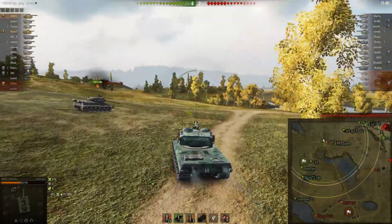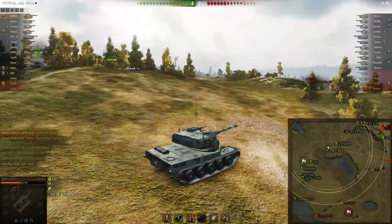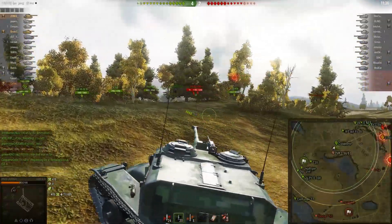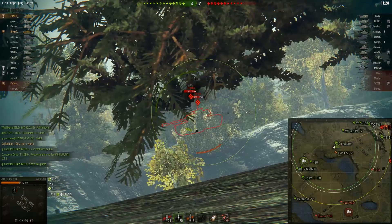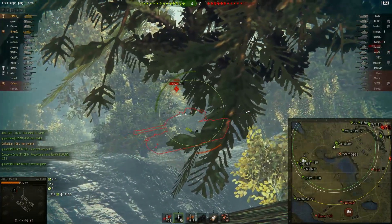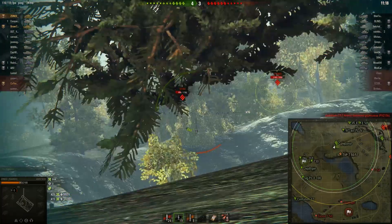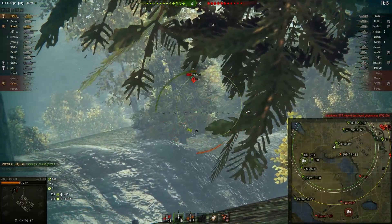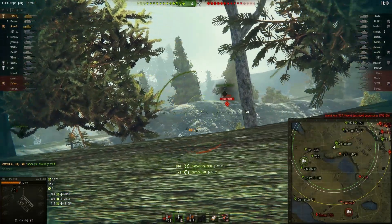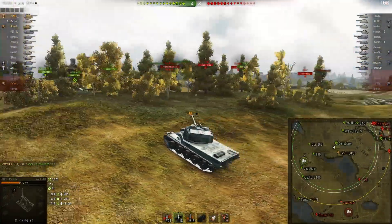I decide I'm going to go toward this ridge line where the Conqueror is and try to shoot them as they fall off the hill. I'm a 50B — I have no turret armor to speak of — so fighting a linear engagement along this ridge line is the worst possible thing I could do. RNG blesses me and allows me to hit a really small shot on the M103 turret, and I attempt to shoot it again — once again RNG lets me hit that, getting some damage after getting screwed right at the beginning.